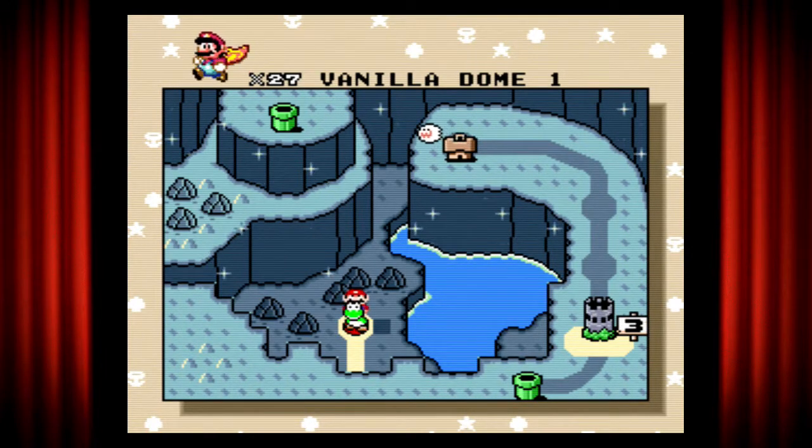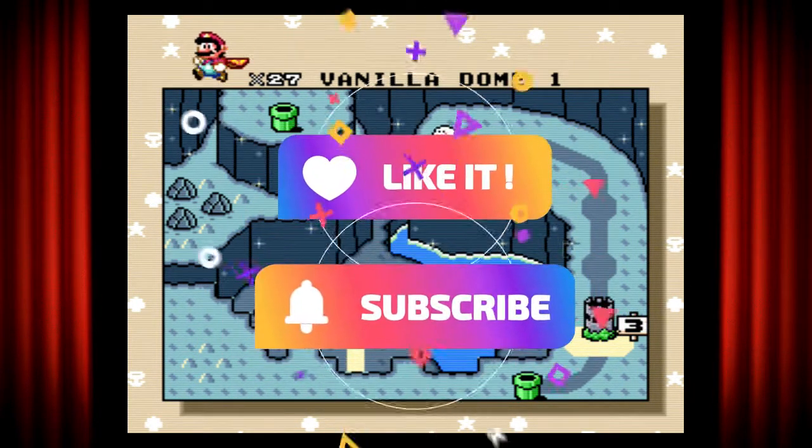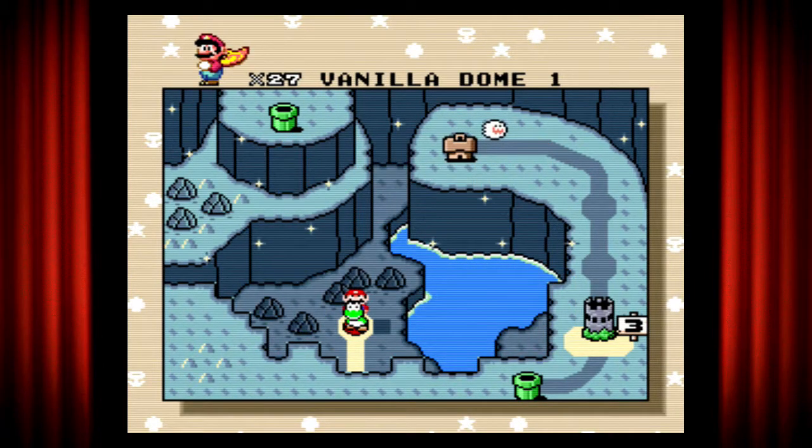Hello again and welcome back to Super Mario World. We are in the Vanilla Dome and from the looks of this I think this is more sugary than vanilla - this should have been called Sugar Dome. But we are already with Yoshi and have the super cape so we're gonna continue on with our journey. This is the optional area so depending on which direction we go, let's try to see which destination leads me to the castle. Before we get started, be sure to leave a like and subscribe.